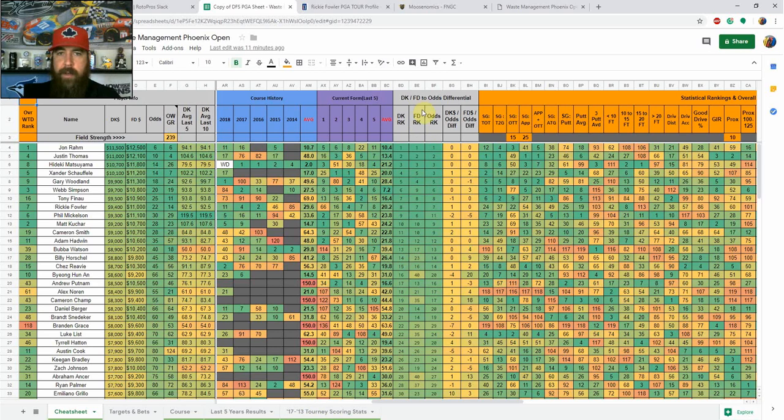Current form in purple shows where a player has placed over their last five individual events — not the last five events on tour overall, but each player's last five personally. Then I have DraftKings and FanDuel odds differential, ranking DK and FD salaries alongside odds. One thing that stands out right away: Binh Hahn at $9,200 on FanDuel is 40th in FanDuel pricing but 20th in the odds, giving him a plus-20 differential — some value on the FanDuel side.